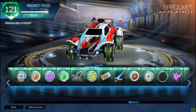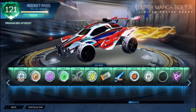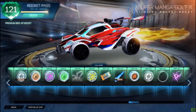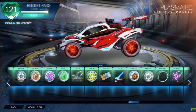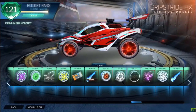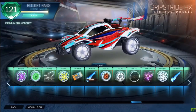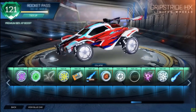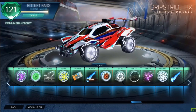Thank you everyone for joining the stream. Smash that like button if you guys enjoy this update. The orange painted super magna bolt - it looks, it's got that gold vibe to it, I really like that. I might main that. Another crimson plasmatic. Here's where we got the titanium white grip strides - normal titanium white grip strides. Those are so bright, what the heck. These things are so bright. I might have to sell my white Zambas because these things might take over.